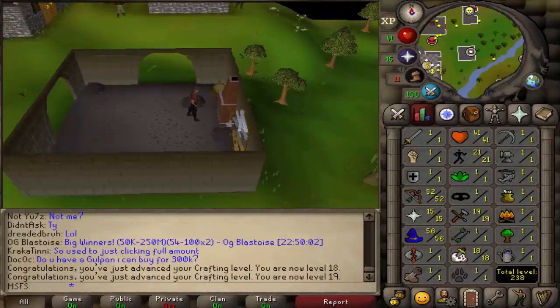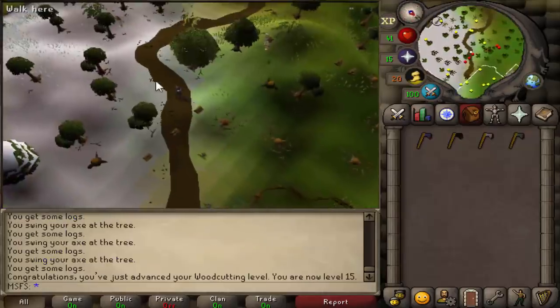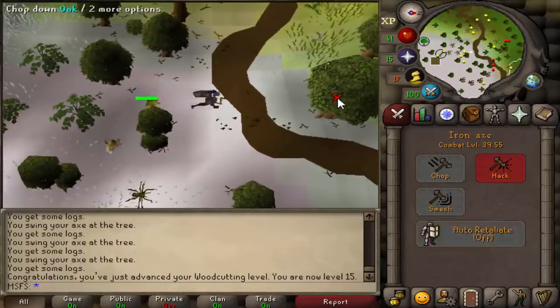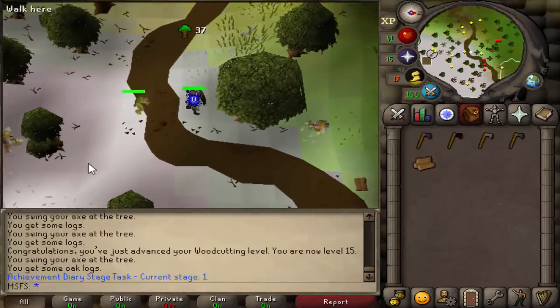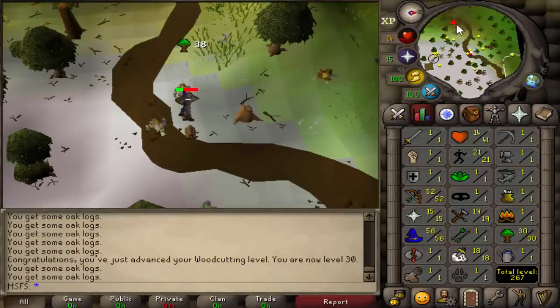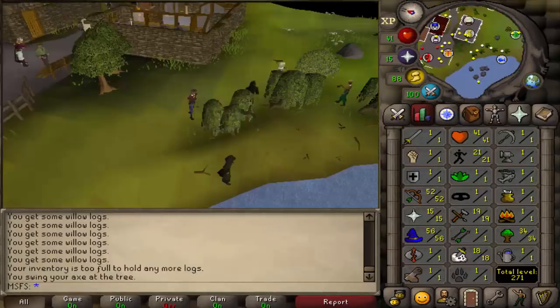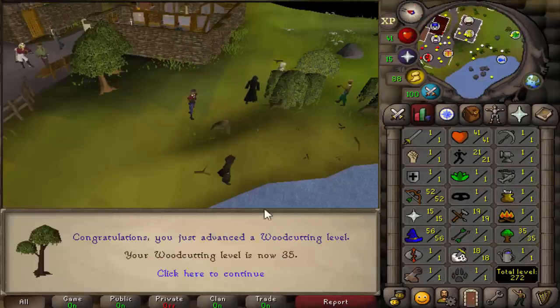Now we need to go get 1 to 35 woodcutting. 15 woodcutting, which means we can now move on to oaks. Apparently if I get a goblin to attack me while I do it, it's faster somehow — I don't exactly know how that works, but we need to get like 30 until we can do willows. That is 30 woodcutting — five more levels. We're going to head off to the willows just to finish this off. That is 35 woodcutting.